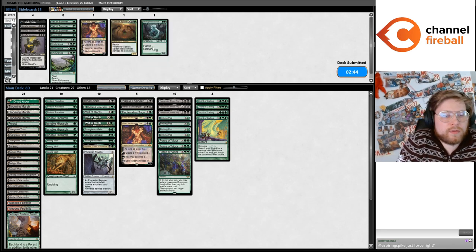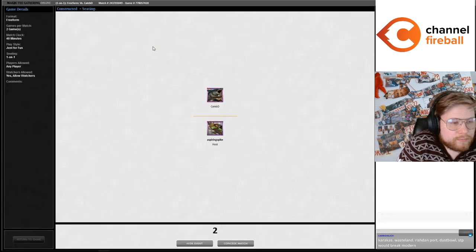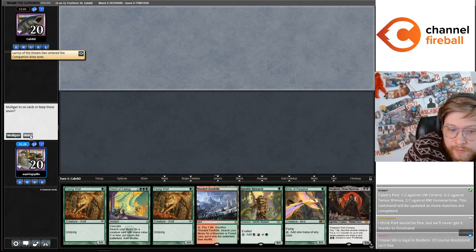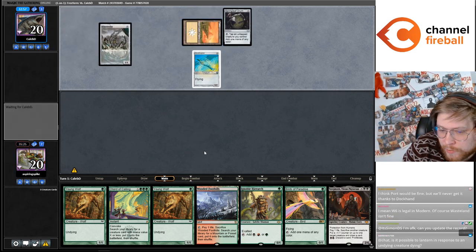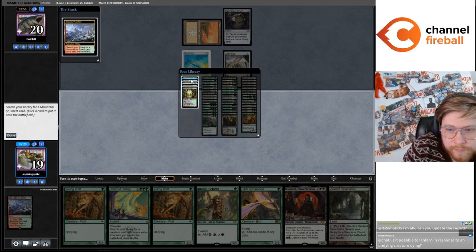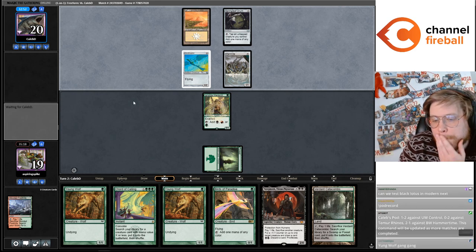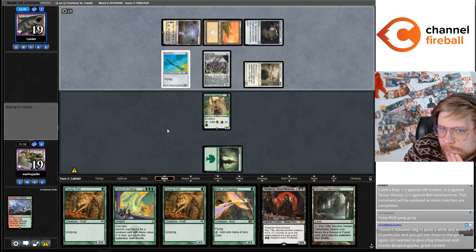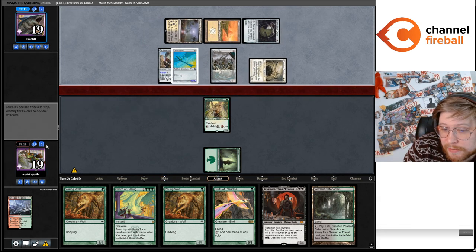Just Force the Lantern. Hand seems fine, could be a little too slow. But we're not playing against a very interactive deck, our creatures are really likely to survive. Land there is amazing for us — triple one-drop next turn. I don't think I can win on turn four. This is a really good draw for Caleb — I'm taking 11, down to 8.